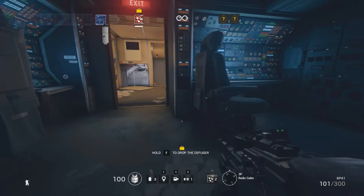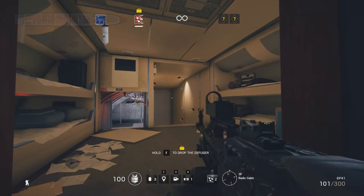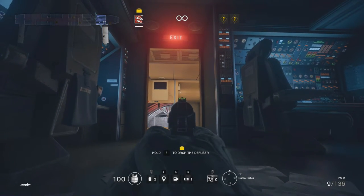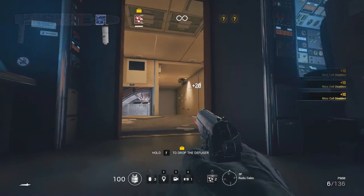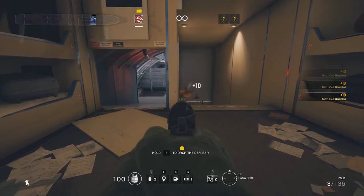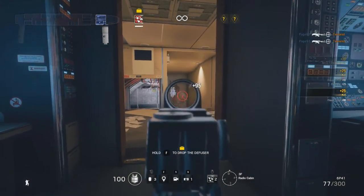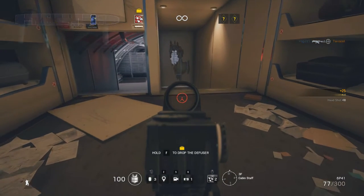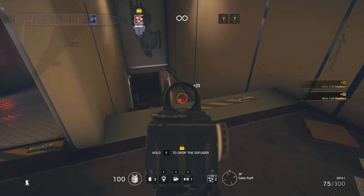Through the doorway ahead you can see the cabin staff section which basically has two ways down. The cockpit stairs on the right will lead you down to the second floor while the maintenance tunnel on the left will allow you to get into the server section, which is still on the third floor. The wall to server room A beyond the stairs can be fully breached which makes it a great place for a murder hole if you're a defender. Anyone coming up the stairs is most likely to be looking forward and you can just blast them from behind.